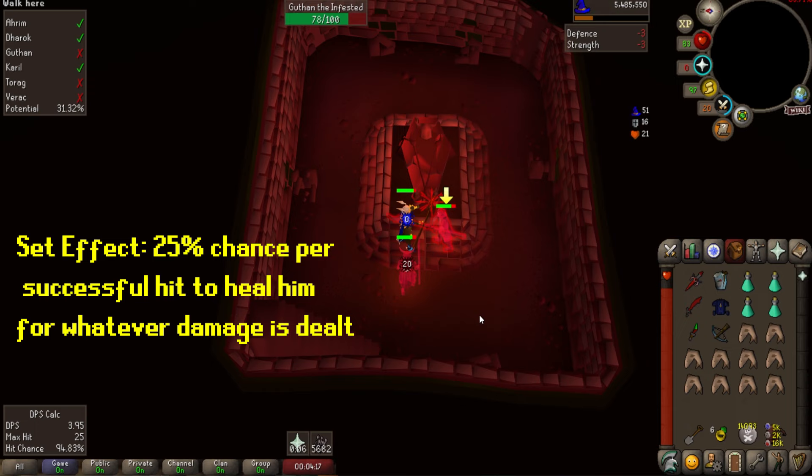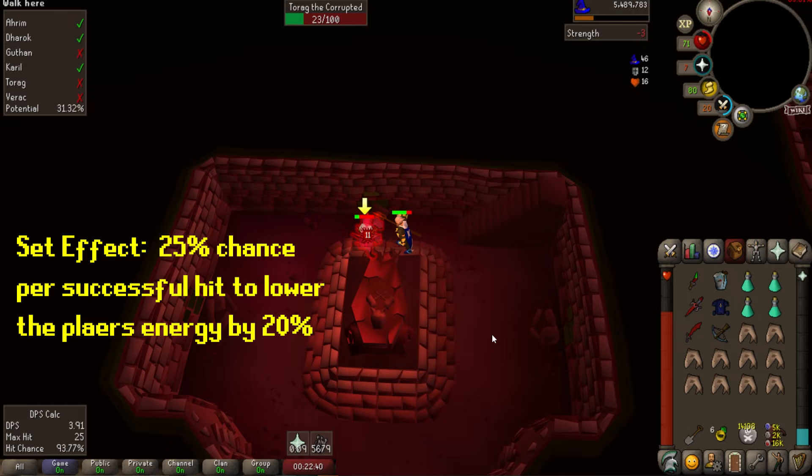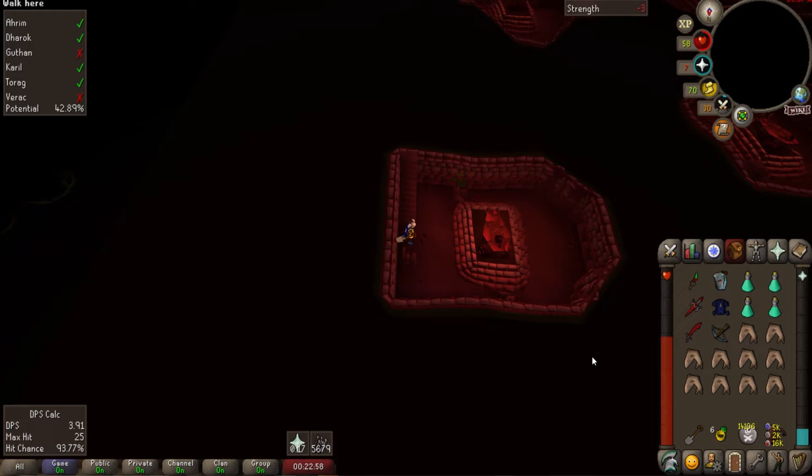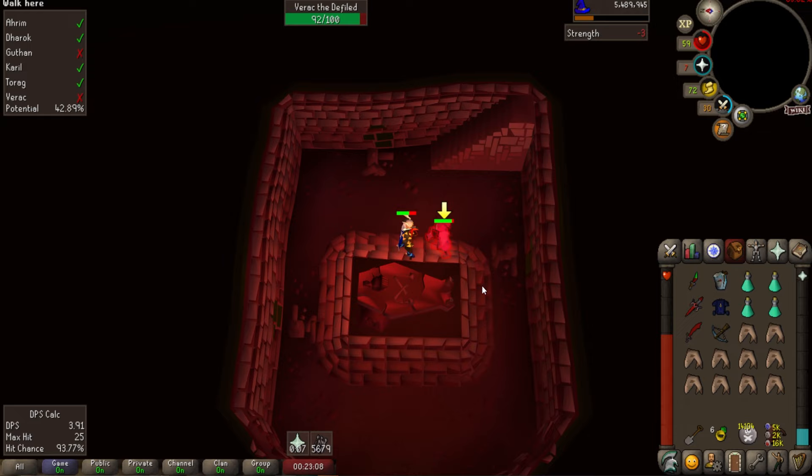Fourth is Guthan's — his special is to heal himself so the fight might be a little longer, and his max hit is 24, so just keep your HP up and tank his hits. Fifth is Torag's with a max hit of 23 and a set effect that drains your energy, which really shouldn't pose much of a threat in combat. And lastly is Verac's with a max hit of 23 and a 25% chance to ignore defense, armor, and protection prayers, which can make him kind of annoying, but just focus on eating and you'll be fine. Outside of the armor set effects, there aren't any special mechanics to watch out for, so just keep your prayer up for the first 3 brothers and focus on eating for the last 3.